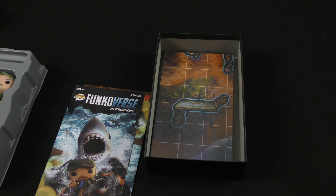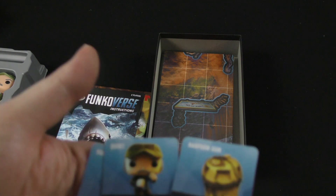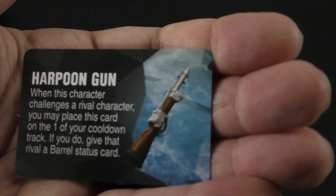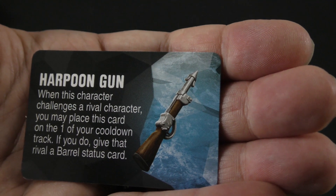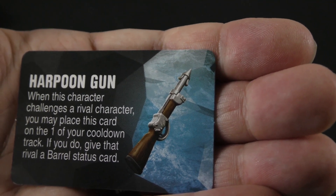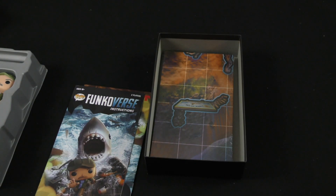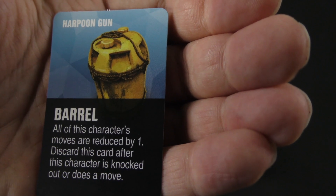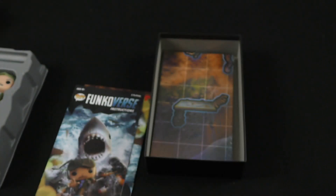There are different status cards for Quint: the Hunted card and barrel cards. Then there's the Harpoon Gun item: when this character challenges a rival character, you may place this card on your cooldown track; if you do, give that rival a barrel status card, and all that character's moves are reduced by one. Discard this card after the character is knocked out or doesn't move. So the barrels are slowing them down.